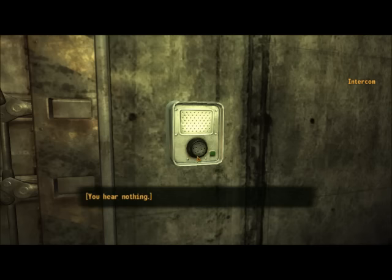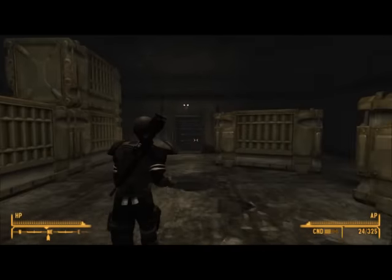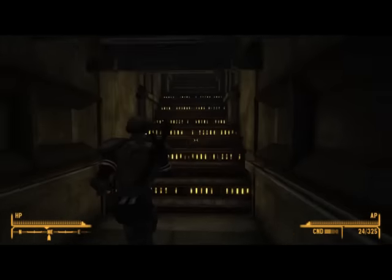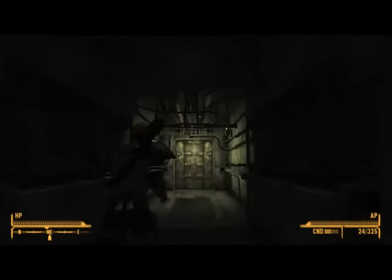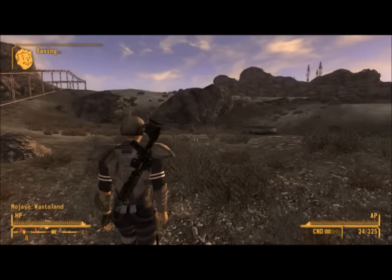Or you can talk to them on the intercom but you'll find that they won't speak to you at all — you can speak back to them and they say nothing. Now what you need to get in there is either a companion that is a member of the Brotherhood of Steel, or you need to come across a Brotherhood body and take a holotape off of it. So I'll just show you these two methods.